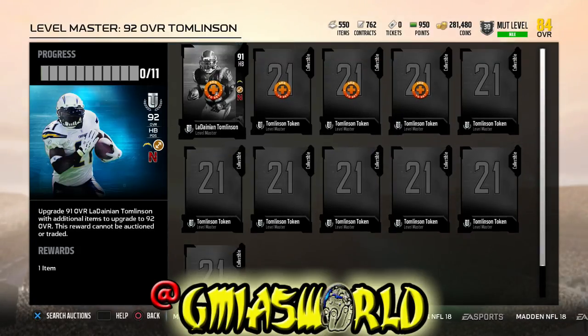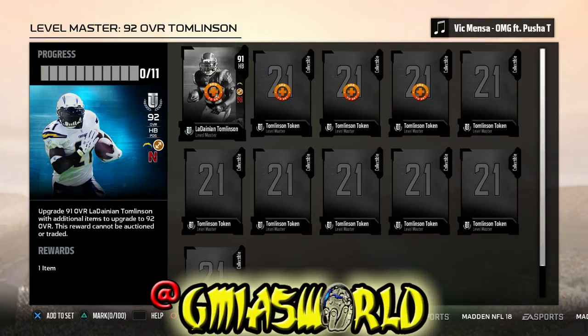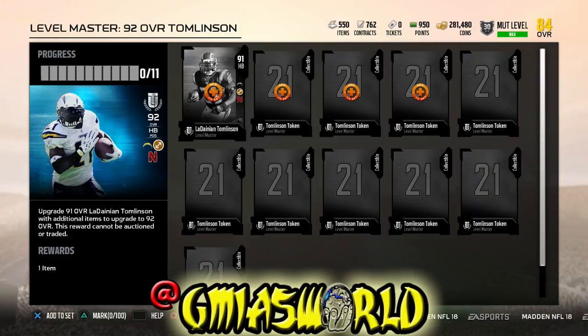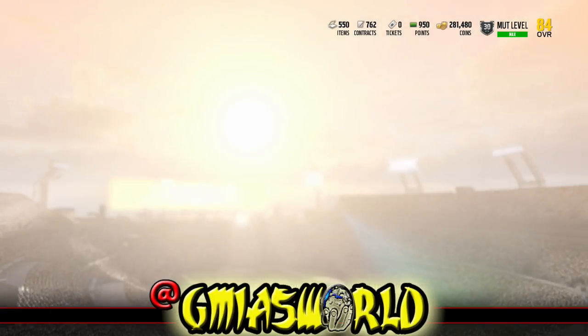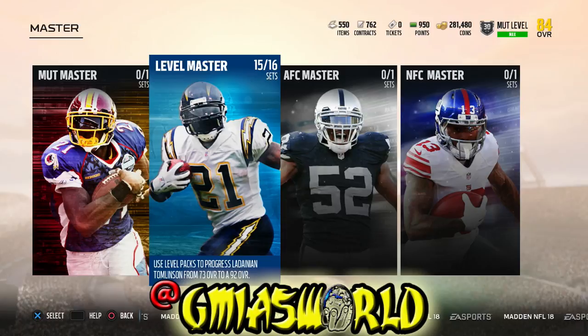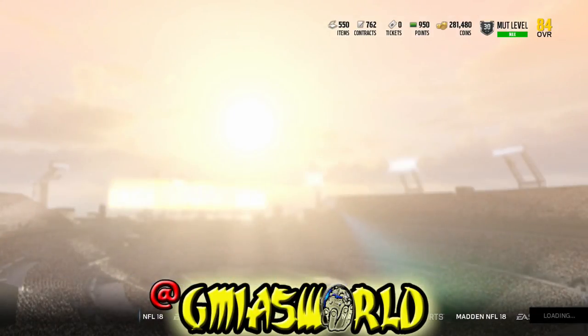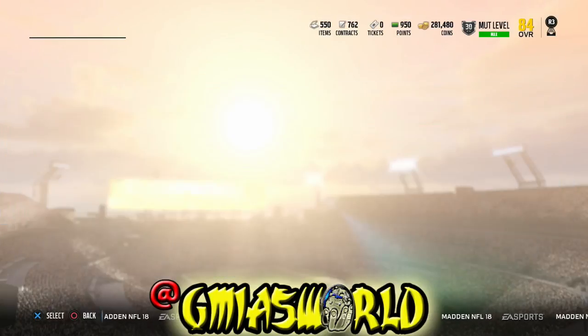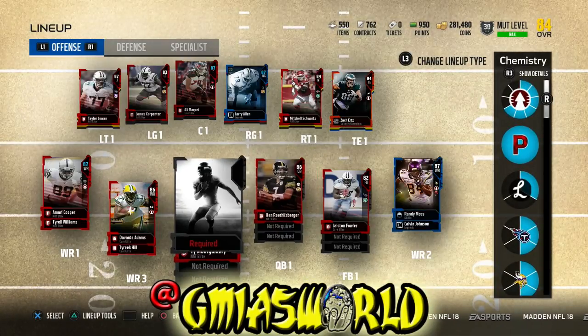So what do we need? We're going to need two more days. By Monday, we're going to have a 92 overall LaDainian Tomlinson — and if you're in Australia, it's probably going to be Tuesday. Some of you guys are in a different time zone, so I don't want to make it seem like I'm only talking to people in the USA. I'm talking to all of you guys — you're all part of GMI's World. We're going to have it sometime in the next couple of days, so everybody feels good about it.